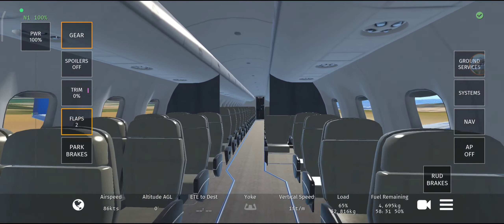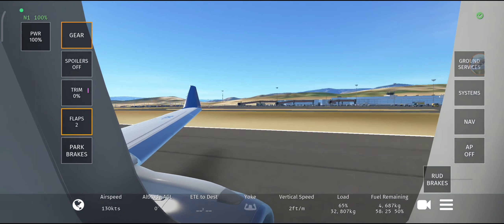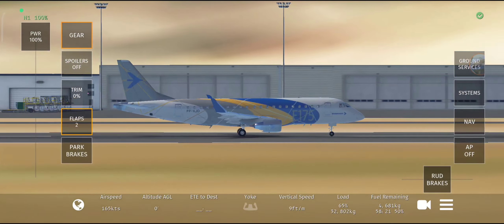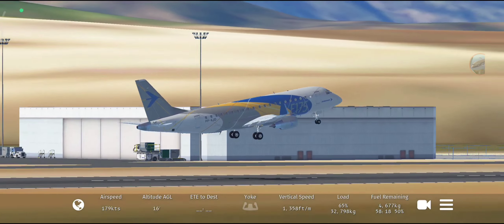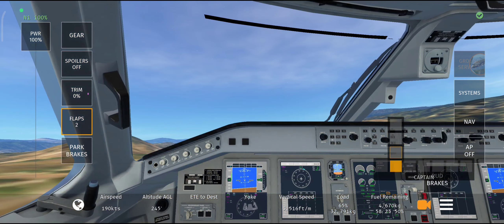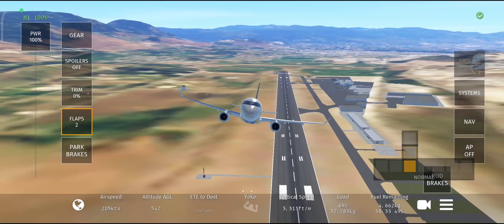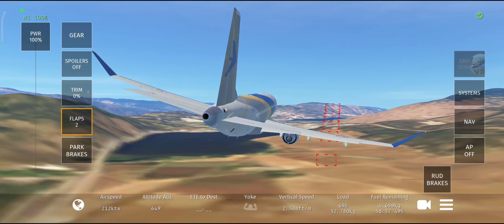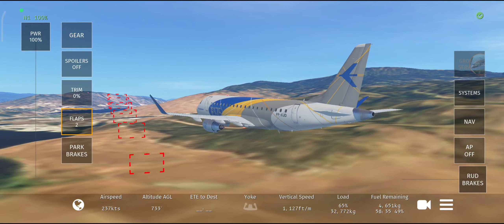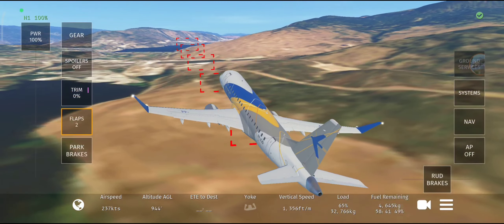I forgot to mention — this is the first class seat. I think I found the best view of the E-Jet. You want to rotate here. Nice! And not only that, there's wing flex and gear tilt — everything is moving.